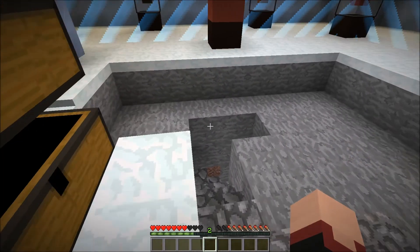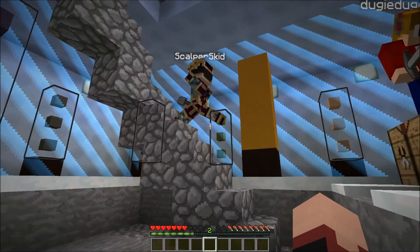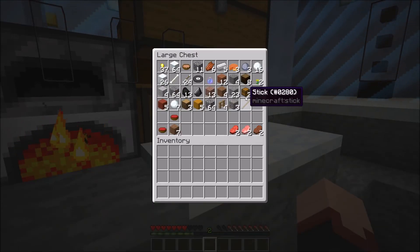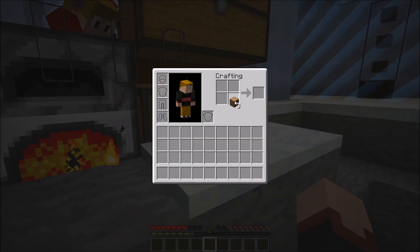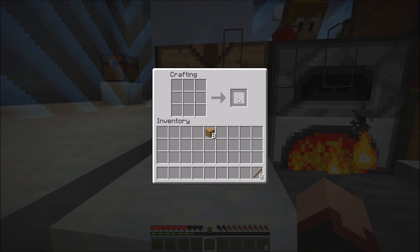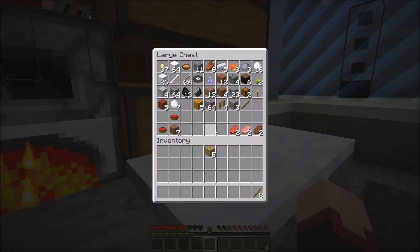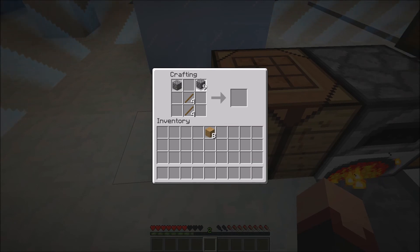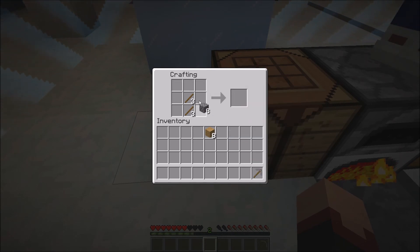I guess at this stage of the game it should be alright if everybody crafted themselves stone tools. Yeah, let's get some wood — I can hear the polar bear again, it's this way. Somewhere, yeah — everybody help dig in here, we need to find diamonds. Alright, I'll get myself some stone tools.